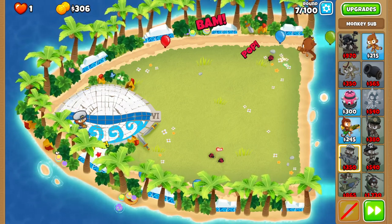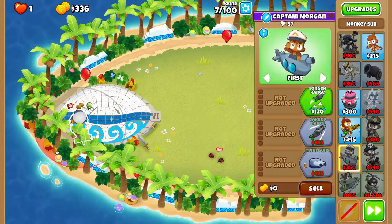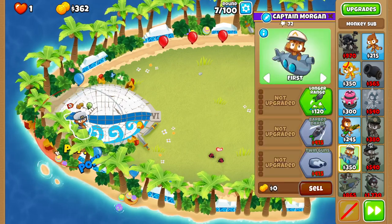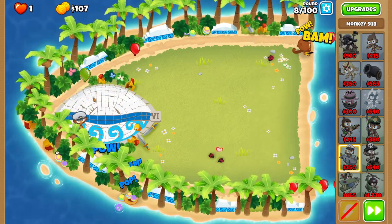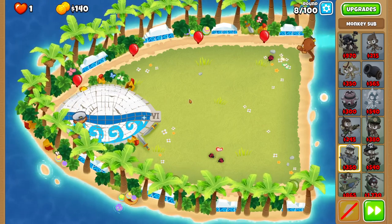We'll just get a dart monkey in the top right that we'll use for vision later, and we'll be off to the races. Next thing we'll get is twin guns, and we'll be getting that pretty early because it's like 10% off in this pool, as well as you get jungle drums and camo detection. So most of the monkeys we'll be getting this run will be in the closed pool and you'll just get tons of buffs making the run pretty easy.